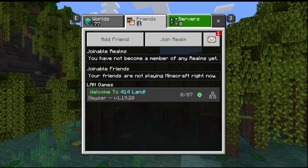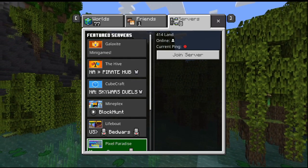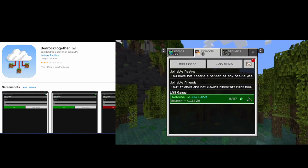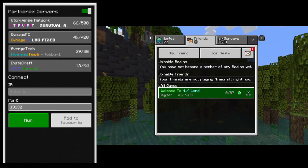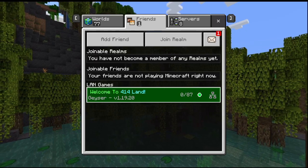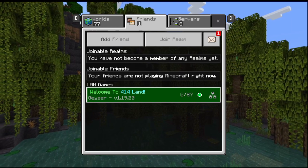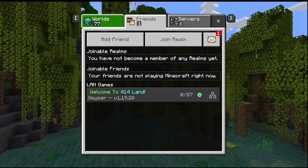If you're on Xbox, PlayStation, or any console, the Add Server button will most likely not be available. The easiest way I've found is to download a mobile app called Bedrock Together. Once you have it downloaded, type the IP address and port into the app and click Run. The server will show up under LAN Games in the Friends section, and you can join from there. Once you're in, you can close the app on your phone — you don't need to keep it open.